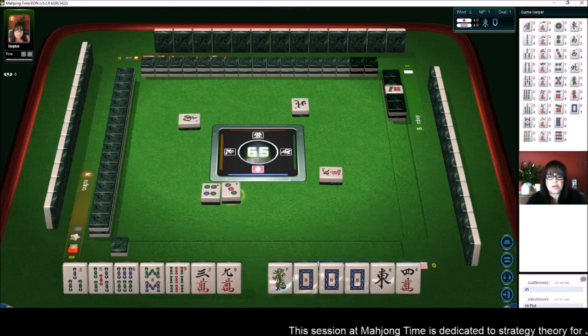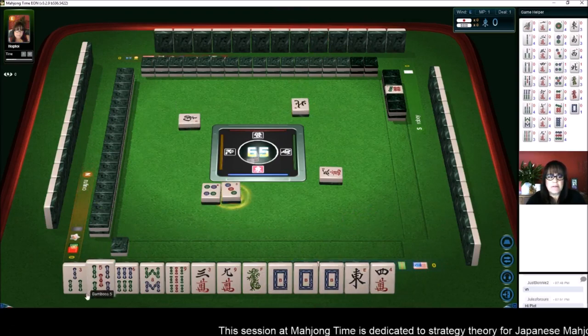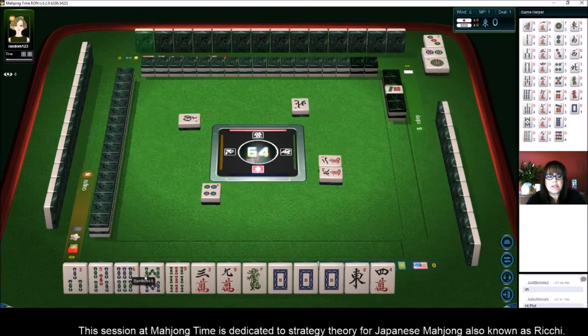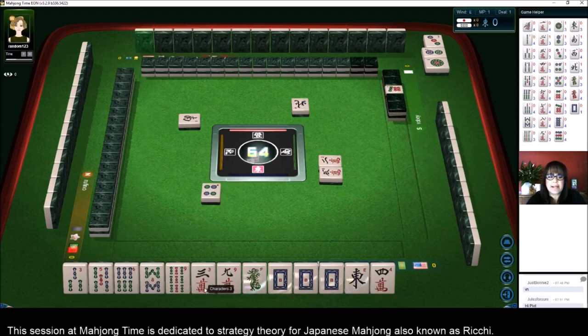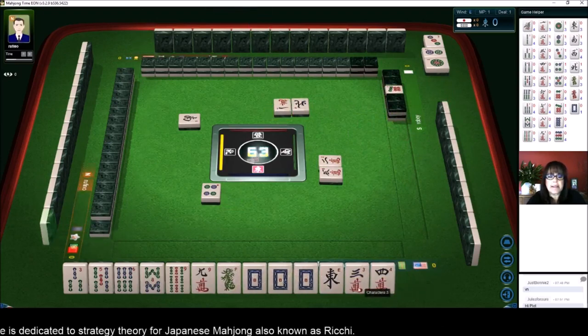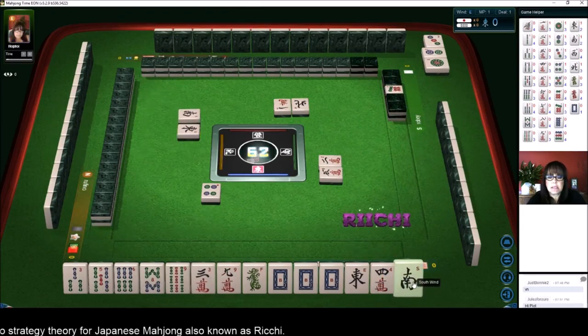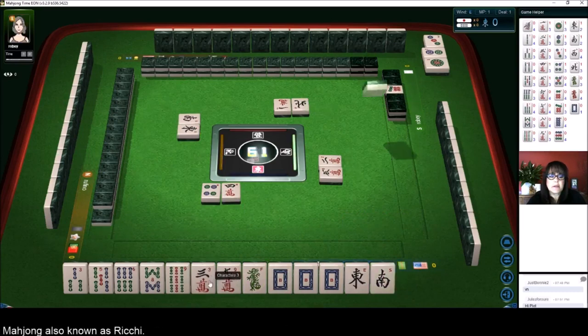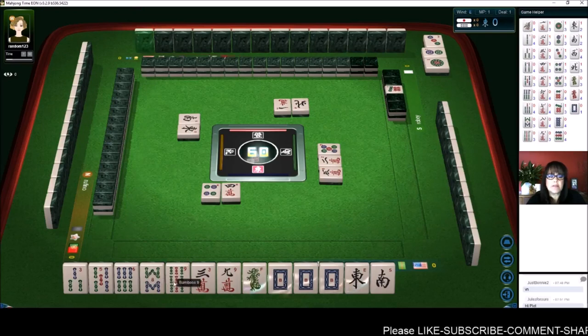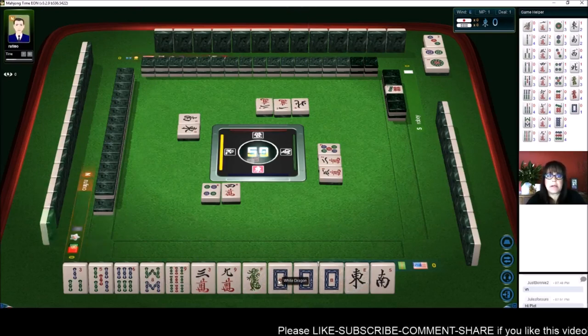We can get rid of the 3. We do have Chi potential here, so we have 1, 2, 3 blocks right now. I was thinking maybe we could play Outside Hand and Dragon Pung because we do have 3-9, 8-9 and a 3. So we're kind of in between. If we can get more Bams, I think a Half Flush would be better.